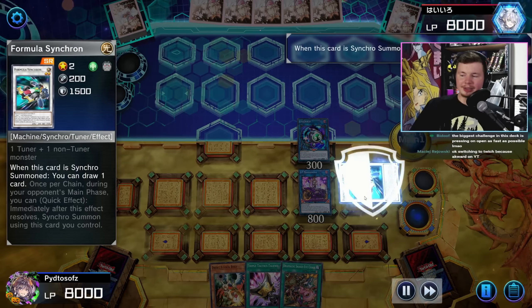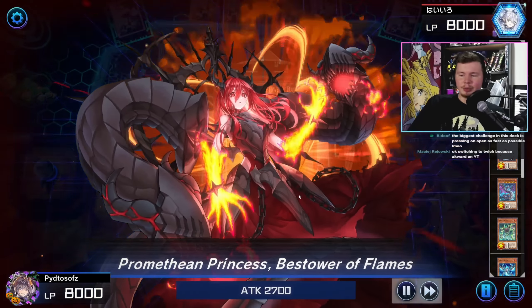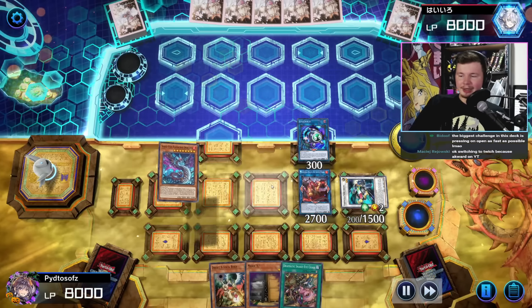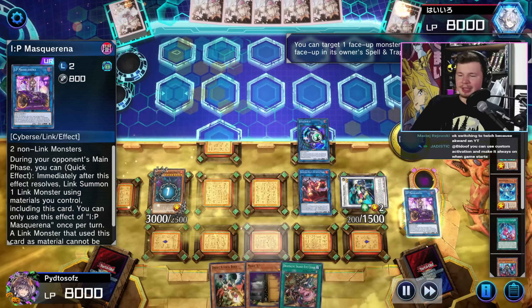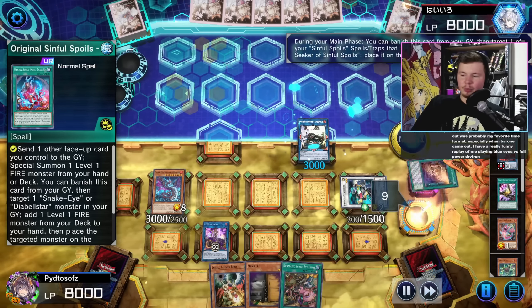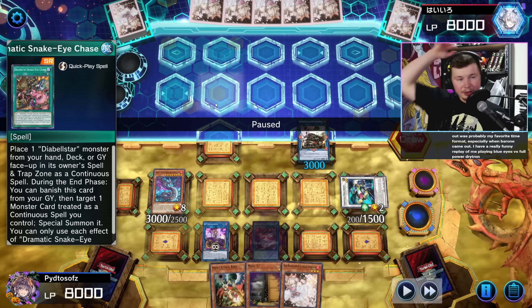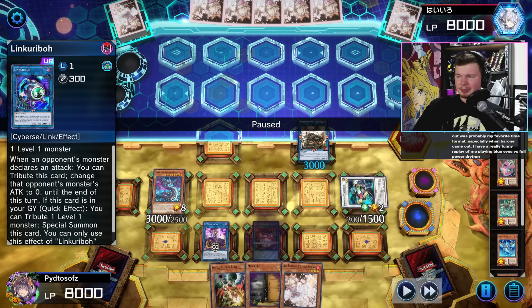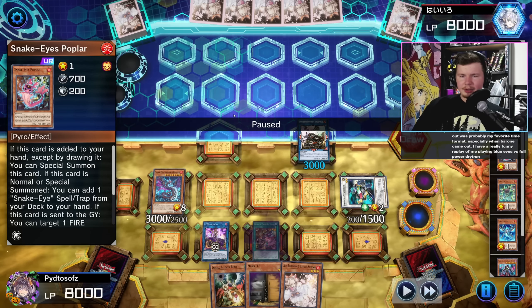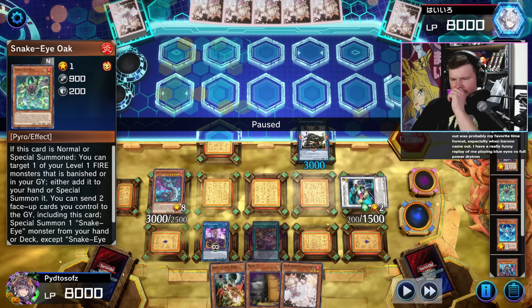Using those two, we go into Formula Synchron to get a draw. Then we use the Jet Synchron effect, discarding Talents since our opponent seems to have nothing, and go into Promethean Princess Bestower of Flames. Bestower brings back the Flamberge. From here, we go Flamberge effect, put the IP Mascarena in the back row, and go into Amphibious Swarm Ship Amblo Whale. Activate the wand to draw in the graveyard - draw one card, get our Ash. We set the Snake Eye. I'm a bit confused - I feel like he could have extended a little bit more earlier if he just summoned Oak from grave, because he summoned Jet Synchron and Poplar.